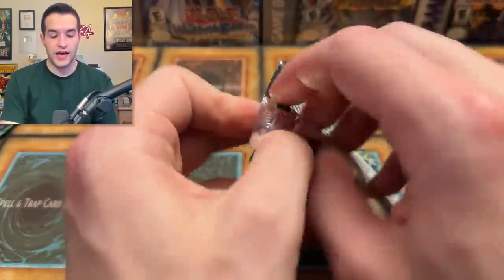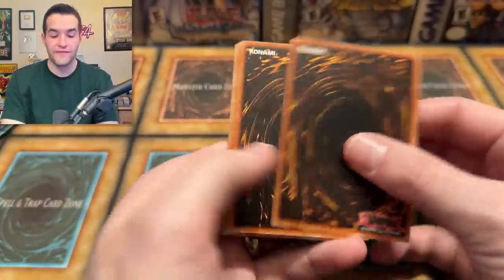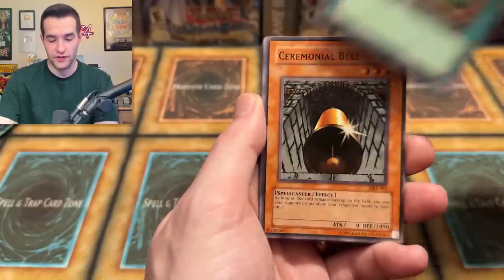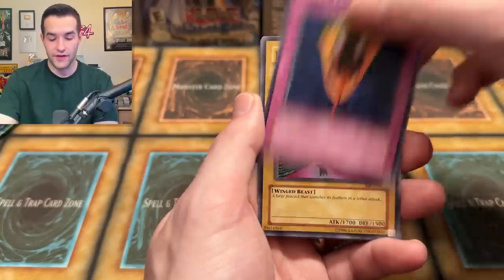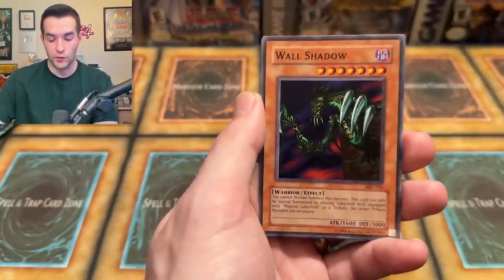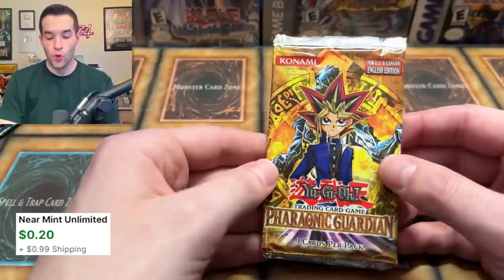Magic Ruler time. If you guys are enjoying this old school opening, make sure to subscribe to the channel. We are almost to 200k — kind of almost, a few thousand away. But once we get there, that video is going to be a marathon — it's going to be really long, but I think you guys are going to love it. It's going to have a lot of retro packs too. Ceremonial Bell, Darkness Approaches, Crab Turtle, Snake Fang, Peacock, the Wall Shadow, and a Hero's Shadow Scout. Four packs left.